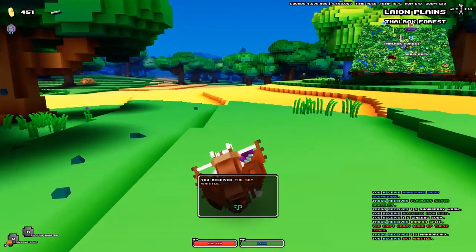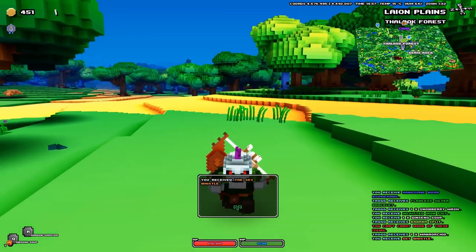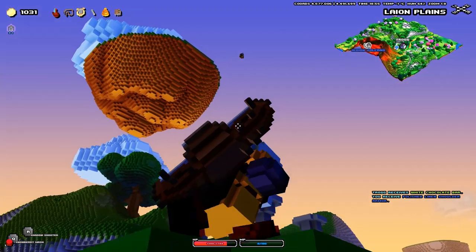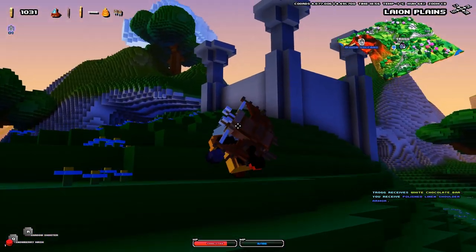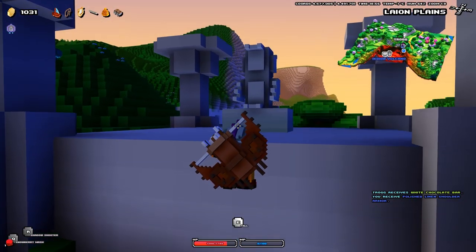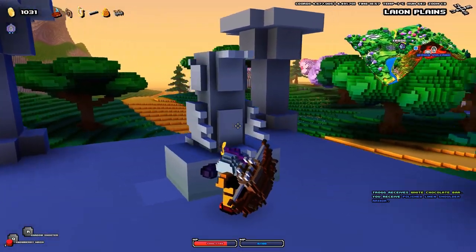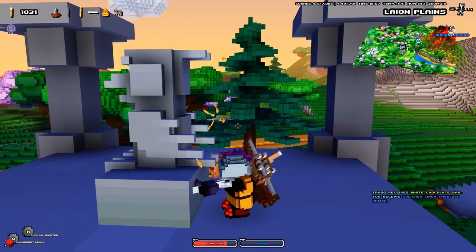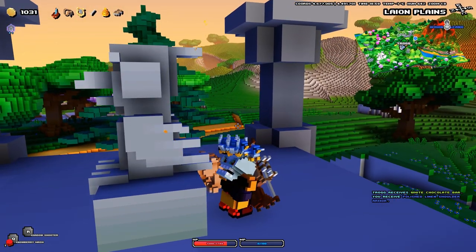Footage of that should be in the background right now. What it does is basically allow you to fly — well, the animation is rather interesting. You're gonna use the whistle next to a bird statue, and some small tiny birds are gonna bring you up to the island. There you can find goodies like loot.